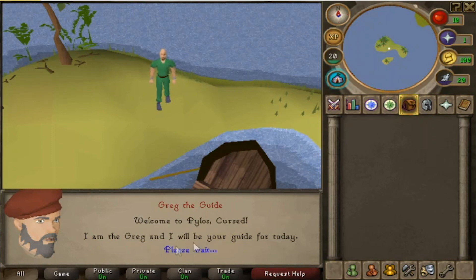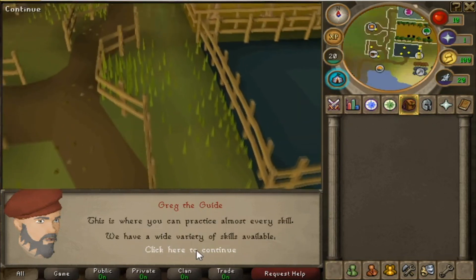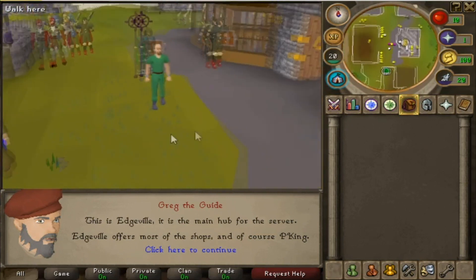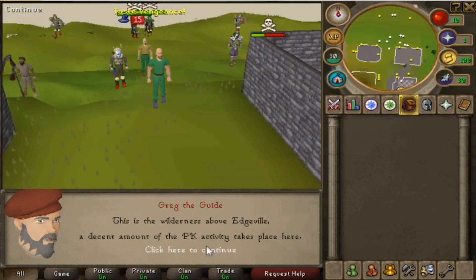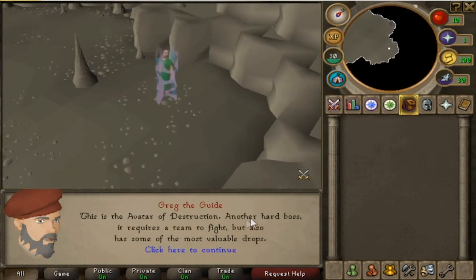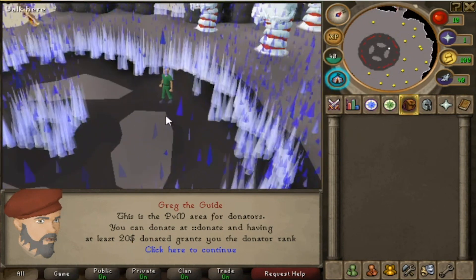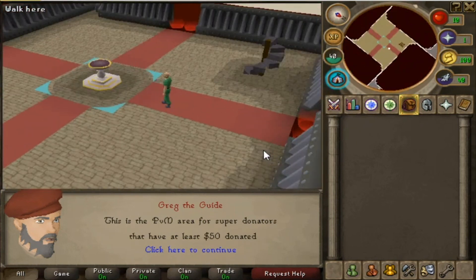I am 'the Greg' and I will be your guide for today. There's a tutorial, a great skilling area, almost every skill, slayer — it all makes sense. Look at these graphics, wow, this is cool! There's a nice active Edgeville here, a non-spawnable PK area, KBD, Corporate, Avatar, Destruction — and Soul Wars! It's so exciting.